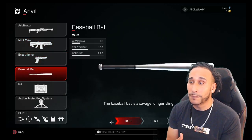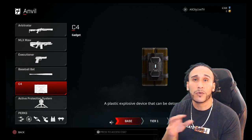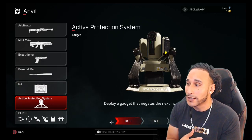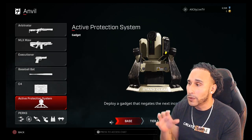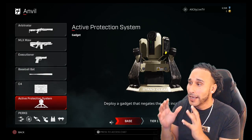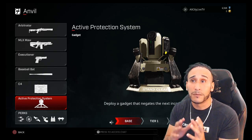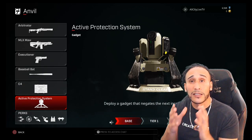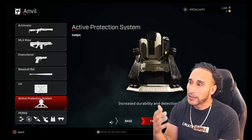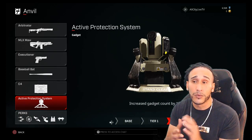Each Rogue has a different secondary weapon, a melee weapon, and explosives. You can choose EMP, some type of explosive, smoke — there are so many variables when it comes to explosives. Anvil has the Active Protection System, a gadget that will negate the next incoming projectile. If somebody on the opposing team comes in throwing projectiles at a targeted location, this gadget, if planted correctly, will negate that whole projectile and eliminate it. It also has different tiers — you can increase durability and detection radius, and increase the gadget count so you can plant two of them.